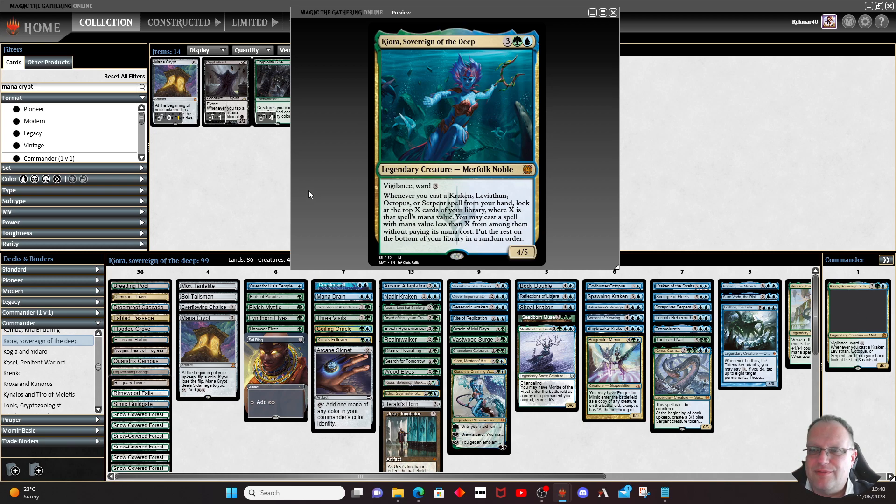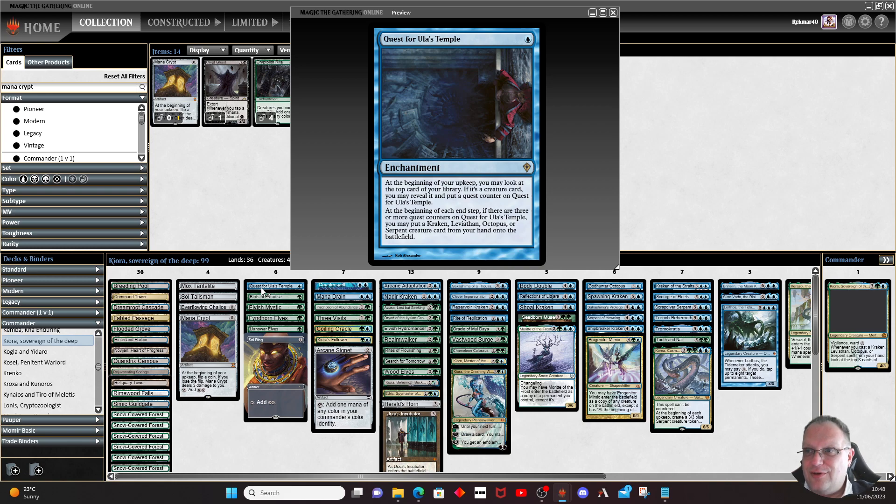Our Merfolk noble is really here to get those creatures into play, and we want to be hitting Kiora into play followed by serpents, octopi, krakens, and leviathans as soon as possible. The Quest for the Ulvenwald Temple: if it's a creature card revealed, put a quest counter on the temple. At the beginning of each end step, if there are three or more quest counters on it, you may put a Kraken, Leviathan, Octopus, or Serpent creature card from your hand onto the battlefield. Notably, you don't sacrifice it — it just sticks around forever, so you're getting a free octopus or something at the beginning of each end step.